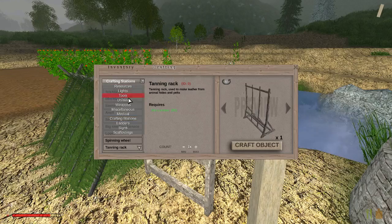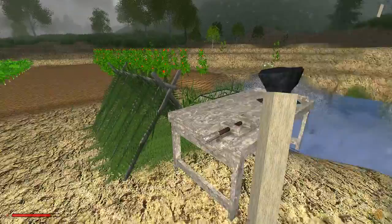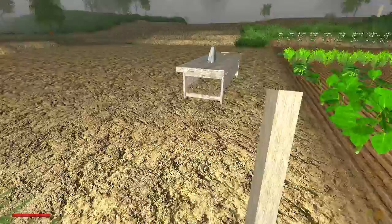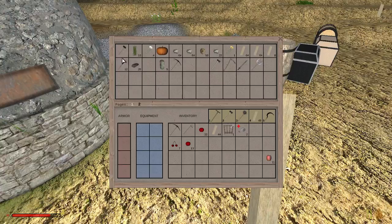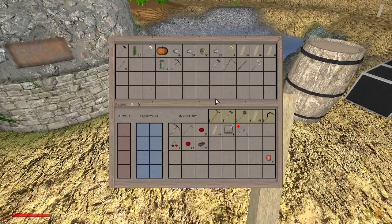We're going to need to use the anvil, but if we look in Tools we can see the hunting knife. We need a stick and a hunting knife blade, so we're going to need some iron. Let me find the iron — ah, there's the iron. And I've got loads of lumber — I'll grab another stack. There we go — sticks.